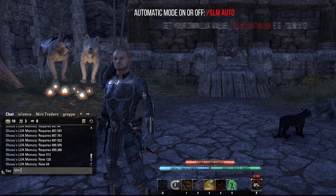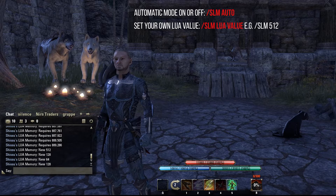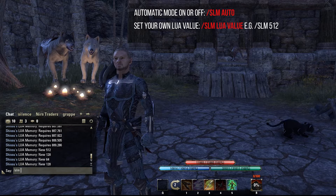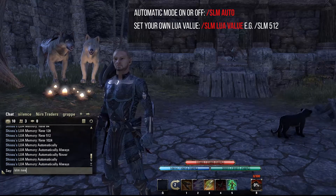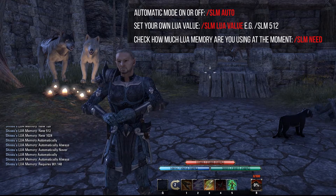With the command '/slm' and the memory size you want — for example '/slm 512' — you will change the Lua memory limit to 512 MB. To check how much memory you are currently using, you can use the command '/slm need'.